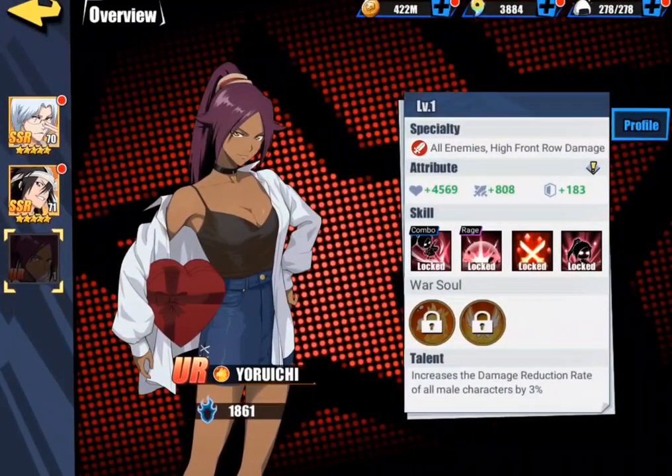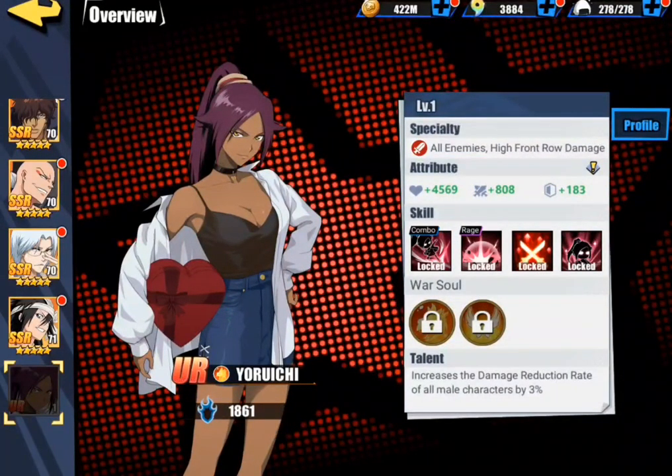We're going to be taking a look at Yoroichi here. First thing we look at is skill specialty: all enemies, high front row damage. Interesting. Next is her attributes — she has pretty good attack for a high attacker, really good attack. That was the highest attack in the game, I believe. I think Grimmjow was the second highest at like 796 or something. And defense at 183.